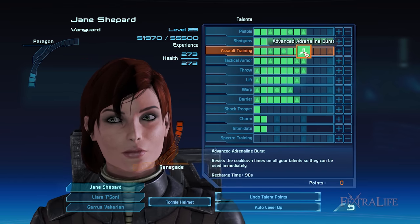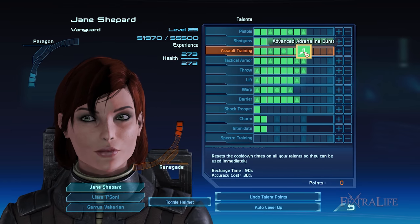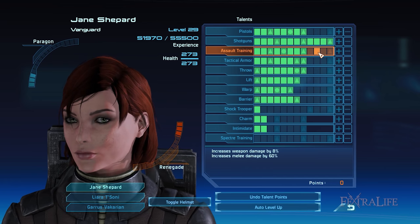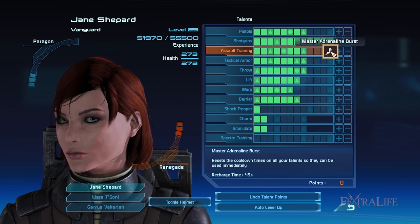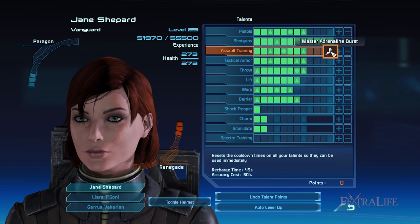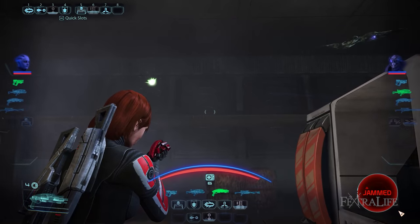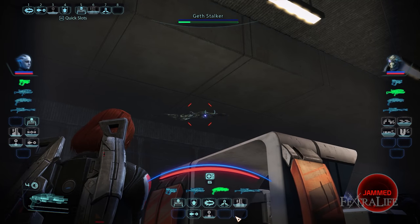What makes Assault Training essential is it grants you Adrenaline Burst, which fully refreshes your abilities. Because of this, you can immediately use them for a second time, which comes in handy especially when you're up against challenging enemies. Since Assault Training is available from the very beginning, I suggest putting points into it at earlier levels. In total, it's best to level this up to rank 8 in order to unlock Advanced Adrenaline Burst.